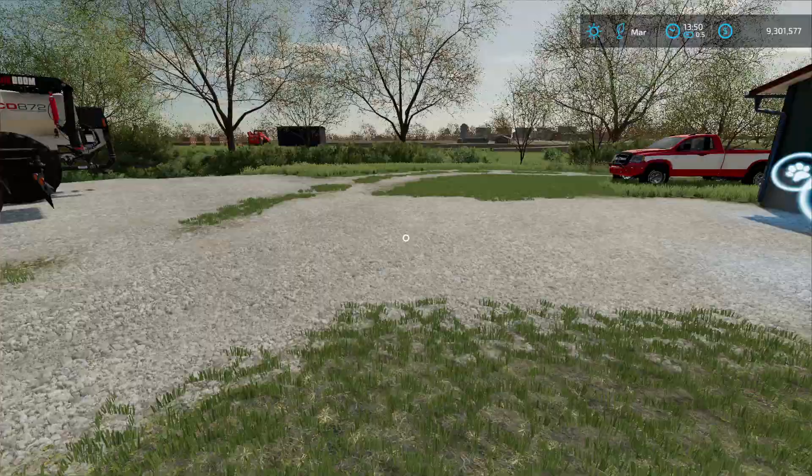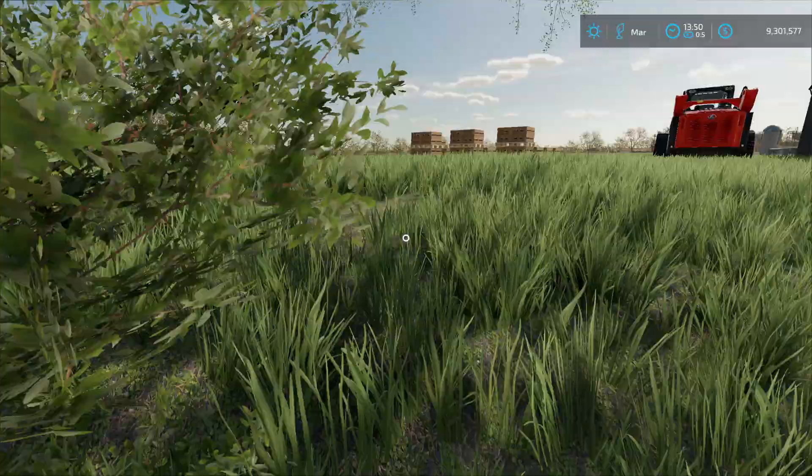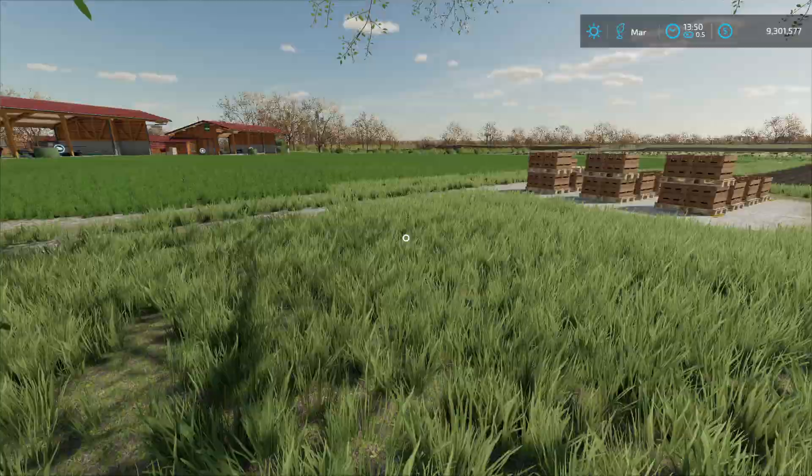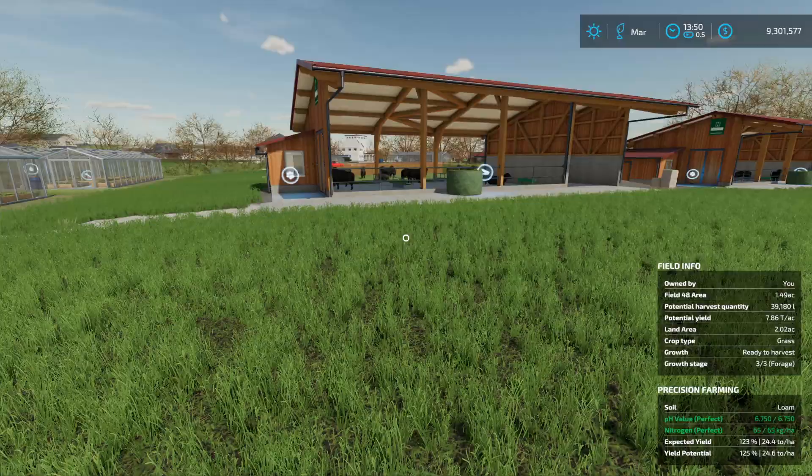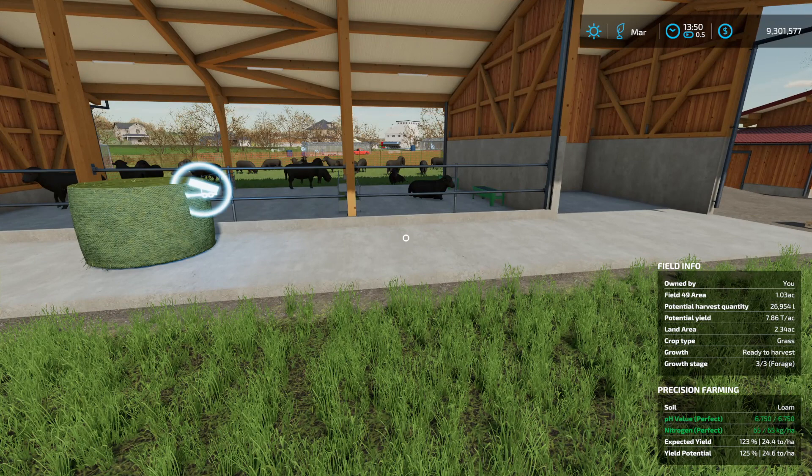Now let's talk sheep. Sheep have a higher startup cost and are more expensive on a per-animal basis to buy — you're looking at about two hundred dollars for a lamb versus five dollars for a baby chick. However, they do have certain other advantages, and this is why I'm torn between the two. They have low food costs — they'll eat grass or hay.